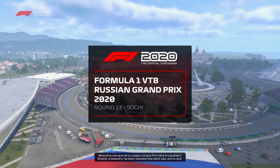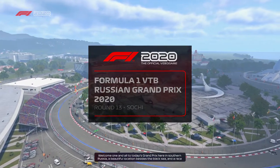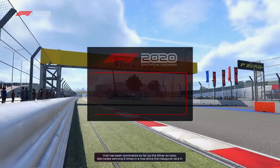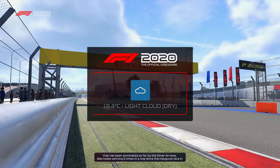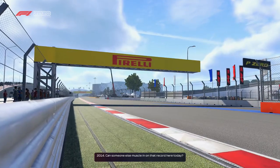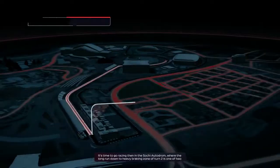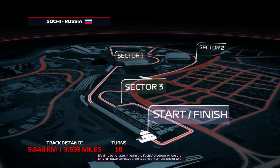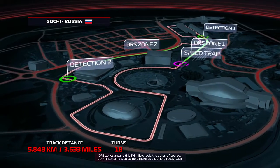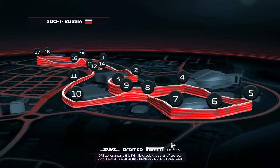Welcome one and all to today's grand prix here in southern Russia, a beautiful location beside the Black Sea. This is a race that has been dominated by the silver arrows — Mercedes have won here six times in a row since the first Sochi Grand Prix in 2014. Can someone else muscle in on that record today? At the Sochi Autodrom, the long run down to the heavy braking zone at turn two is one of two DRS zones around this 3.6-mile circuit, the other down into turn 13.